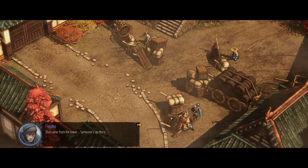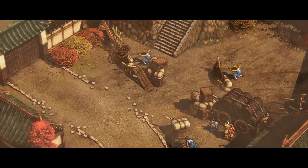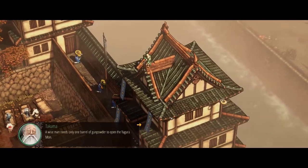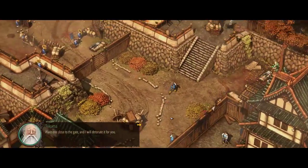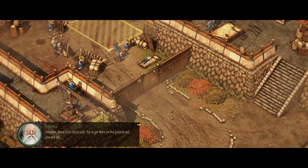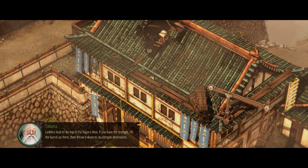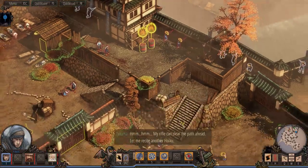Dude straight sniped him! Shot came from the tower — someone's up there. That must be Takuma-san, a master marksman from the third division. Two allies approach. You want to destroy the Yogoramon? Yes, then heed my advice. A wise man needs only one barrel of gunpowder to open the Yogoramon. Sounds easy enough.